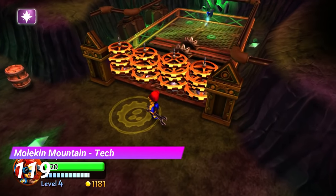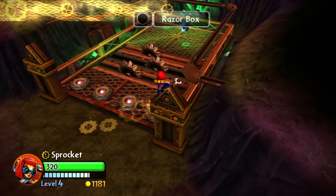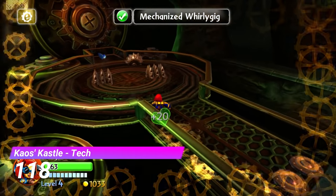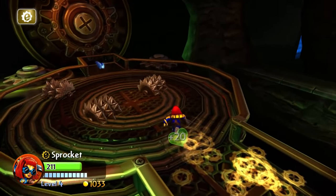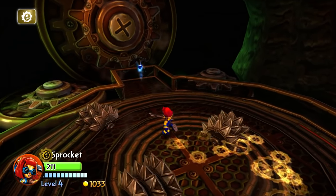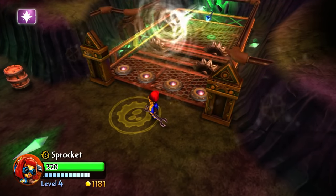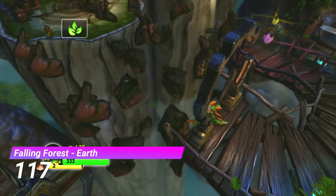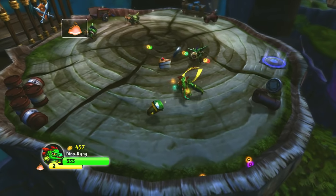Now onto the Molken Mountain Tech Gate — oh look, it's another one that's 10 seconds long. And now we have the Chaos Castle Tech Gate — does anyone see a recurring pattern here? Also, I'd just like to point out that this gate takes place before the Molken Mountain one. The Earth Gate from Falling Forest is really not impressive at all — it gives you a puzzle lock and a really easy fight, and that's it.